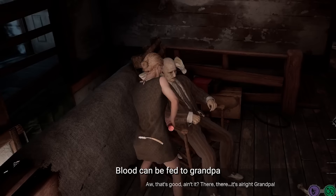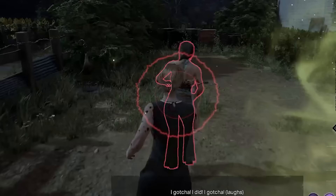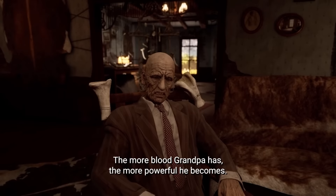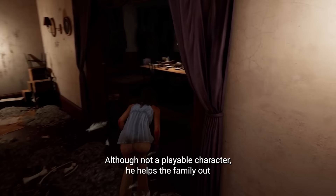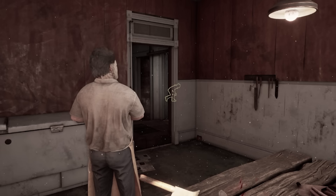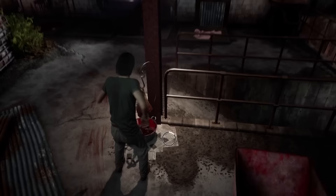She can refill poison powder at various mortar and pestle stations scattered around the map. She's also known for her innate ability to collect blood quickly. Blood can be fed to Grandpa and obtained by injuring victims or harvesting from blood buckets. The more blood Grandpa has, the more powerful he becomes. Although not a playable character, he helps the family with his mighty roar, revealing any moving victims at higher frequencies the more blood he has.